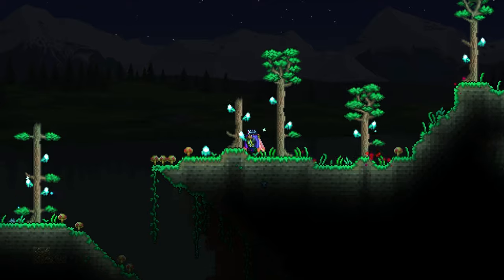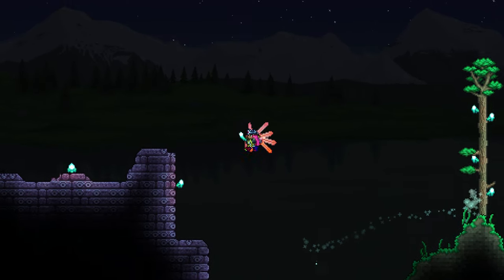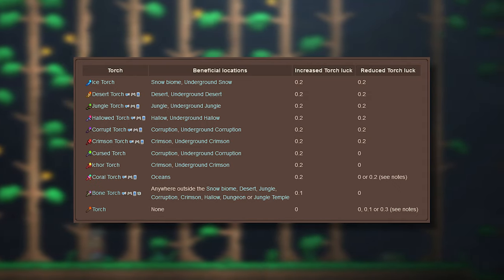One good thing about it though is that its color emission spectrum is neutral, meaning it doesn't make your world look like the Moon Lord's sneeze — looking at you, ultra bright. And also, if you're going to use this in a farm, please make sure your farm has the correct biome torches for that little bit of extra item drop luck. Trust me, it's worth it.